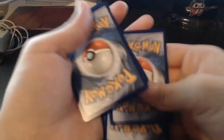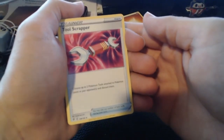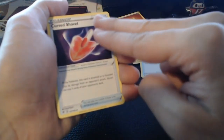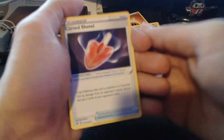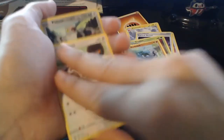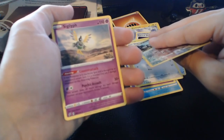Next pack — Fighting Energy on the back. Electrode, Tool Scrapper — choose up to two Pokemon tools attached to Pokemon and discard them. Cursed Shovel — if the Pokemon this card is attached to is knocked out by damage from an opponent's attack, discard the top two cards of your opponent's deck, that's funny. Grubbin, Wingull, Natu, Barboach, Snom, Pita for our reverse, and on the end — Aegislash. I said that right the first time.